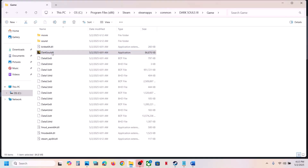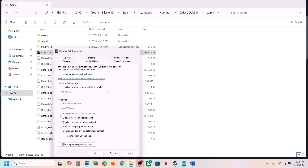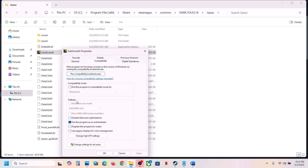If that does not work, right-click on the game exe file, select Properties, go to the Compatibility tab, and check the box which says Run This Program as an Administrator. Hit Apply, click OK, double-click to launch the game, and check.